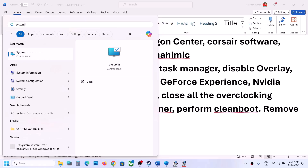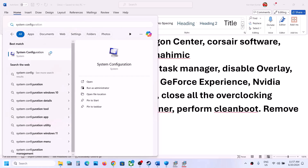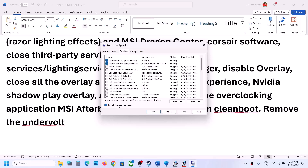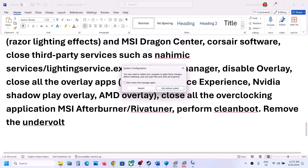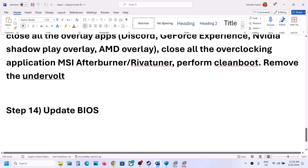Also perform a clean boot. Type System Configuration in the Windows search box and open it. Go to the Services tab, check Hide All Microsoft Services, then click Disable All. Click Apply, then OK. Restart the computer when prompted and then launch the game. Also, if you have undervolted your CPU or GPU, remove the undervolt and then try launching the game.